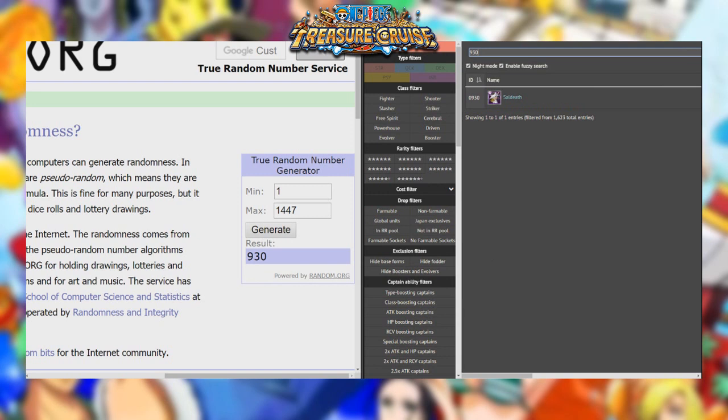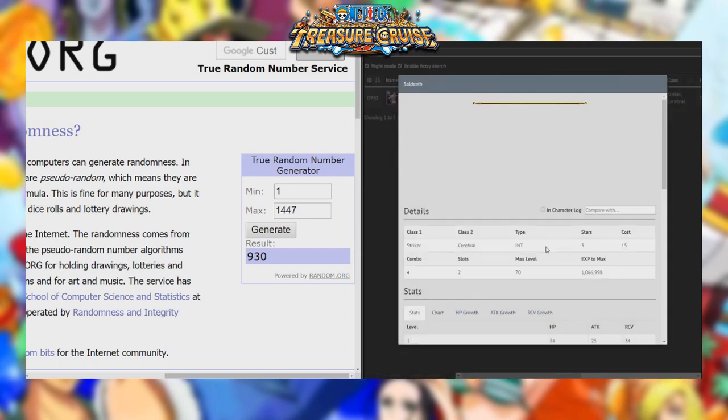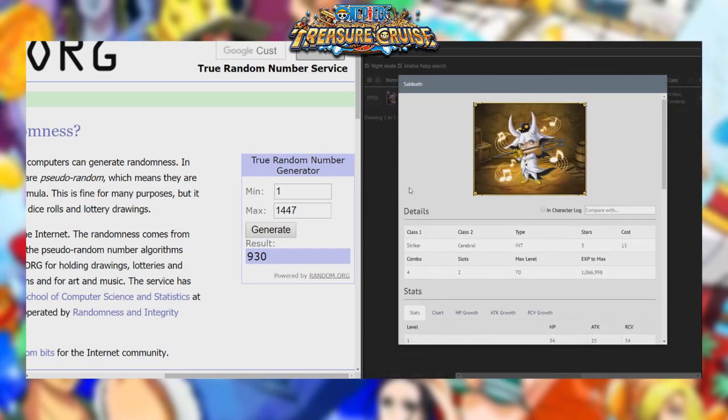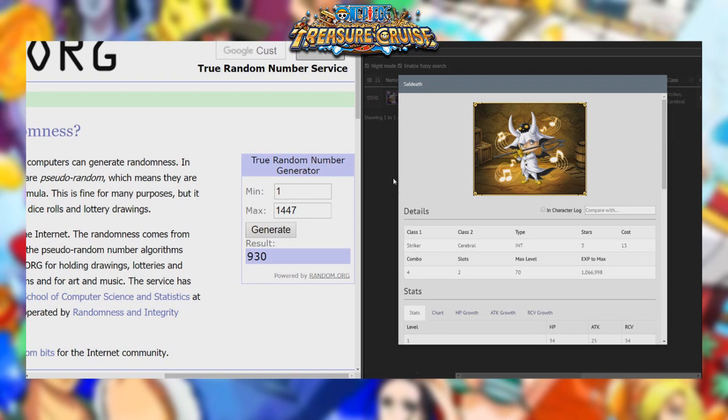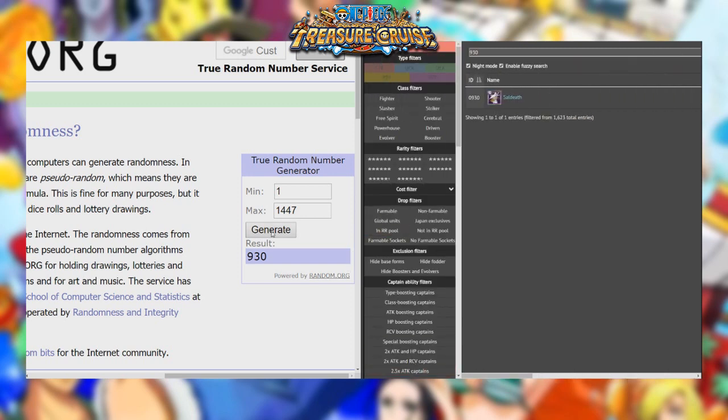930 is going to be Saldeath — Striker Cerebral. I'm not sure if I have this character, let me check. He's an Int Striker Cerebral, so let me check my Int characters. I do have this guy — and he's actually Cerebral, so that's really good for us because of the Shanks that we have.